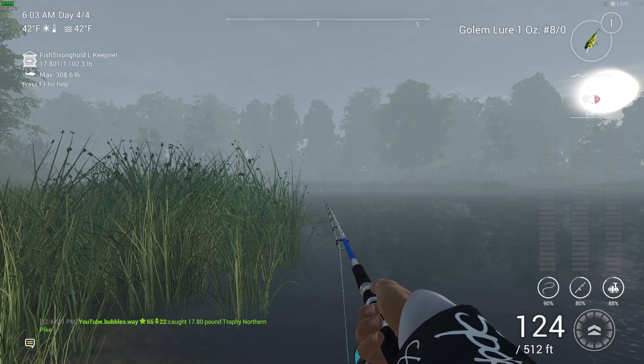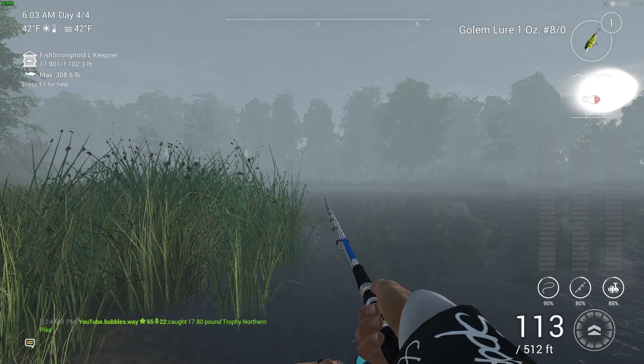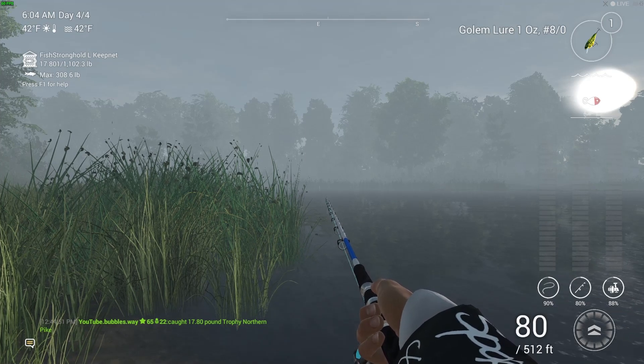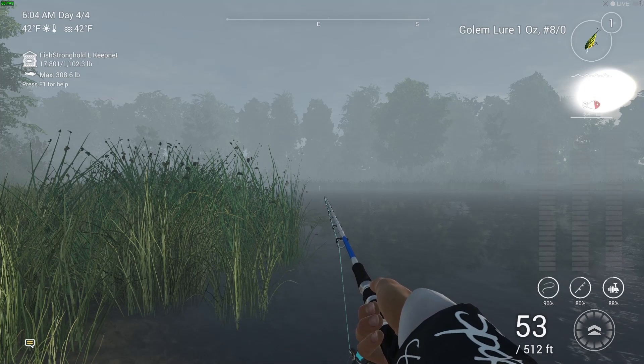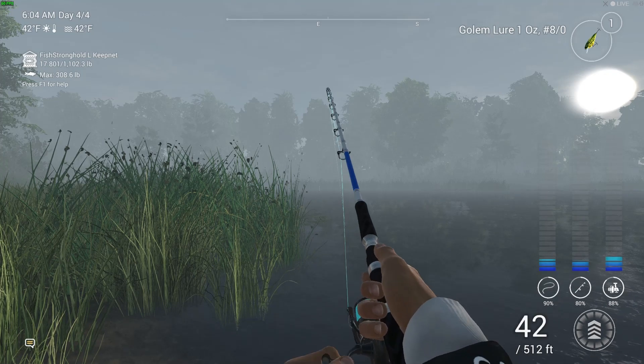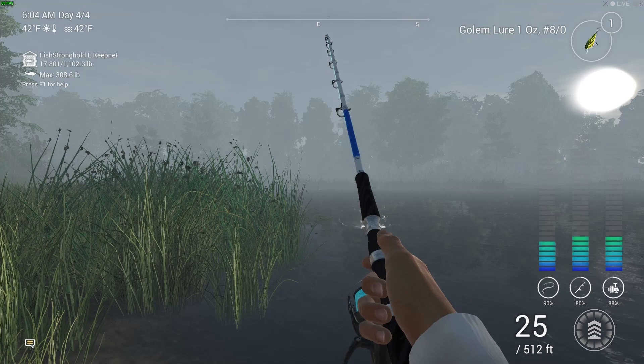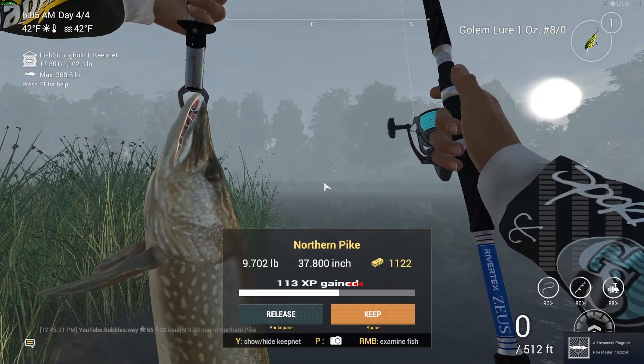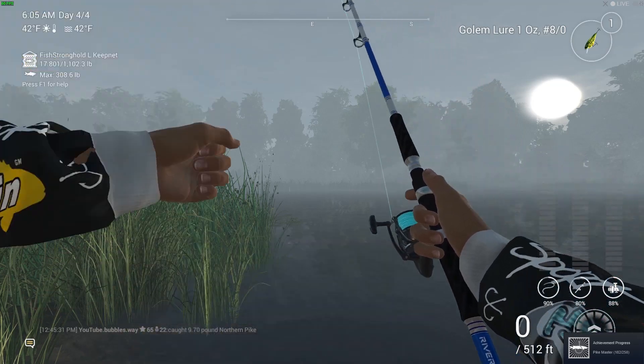I'm here fishing and using this Golem lure. To get the Golem lure, you need to catch some backlashes in this place. Cast your rod into the weeds or where there are lily pads, keep catching free backlashes, and by doing that you'll get this lure for free. It also gets the fish monster mission out of the way.